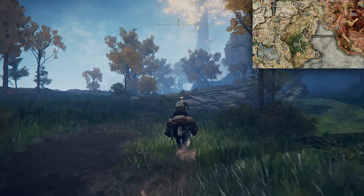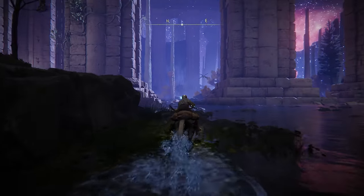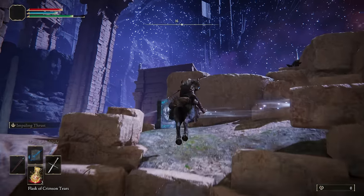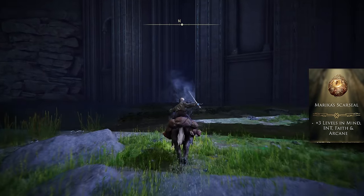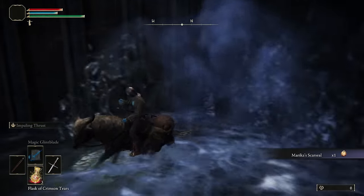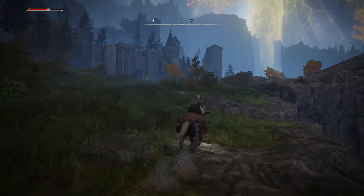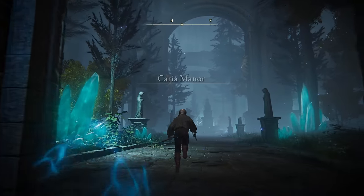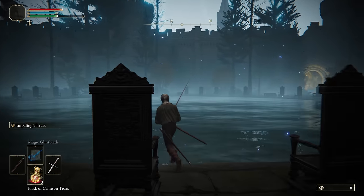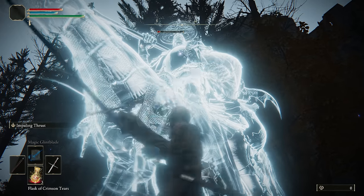Next, ride south from the Third Church of Marica, and down the lift into Siofra. Ride through the river until you find this broken pillar, up it and through the teleporter on top, so that we can grab Marica's Scar Seal from under the waterfall. Now the prisoner has a small shield which is really good for parries. But if you want an even easier time, head to Karia Manor for Loretta. You can run into the corner of her arena and quit out to disable her AI - a nice way of getting this Ash of War early on any build.